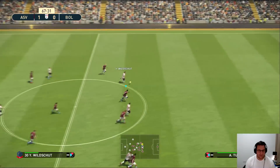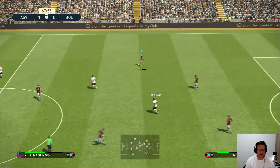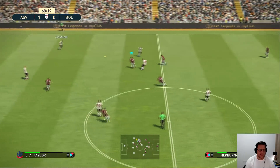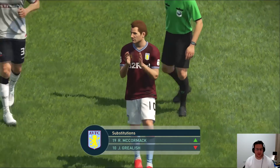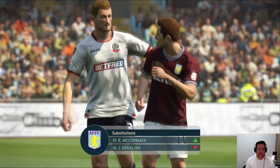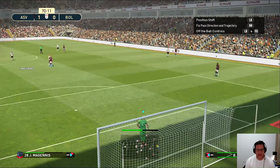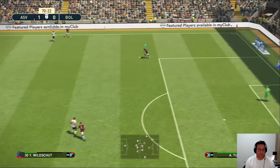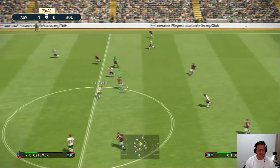This could give Bolton Wanderers a chance, but my man Tuanzevi was there — and Richie DeLat with a terrible pass, but the immediate danger is over. Quick substitution from Villa — Jack Grealish comes off to be replaced by Ross McCormack. He's being forced off by David Weiter. It's been a good game for Jack Grealish — couldn't quite get into the game as much as he'd normally like, normally likes to try a few bits of skill, hold up the ball and get the strikers involved. A decent game. And it's still 1-0 Villa.